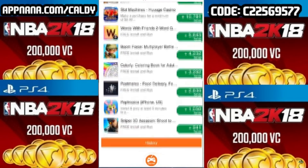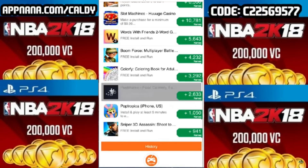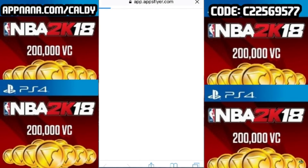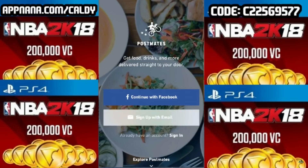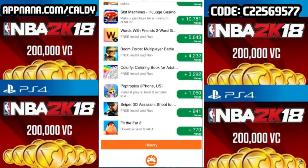After you've done that, scroll down and you can see all these separate apps. All you have to do is install the app, open it up, and run it for a couple seconds and you get your nanas — it's that easy. Alright guys, so Postmates is done downloading. You guys can see it right here. I'm just going to close out of it once I've opened it. Come back, and you guys can see I got my nanas right here.